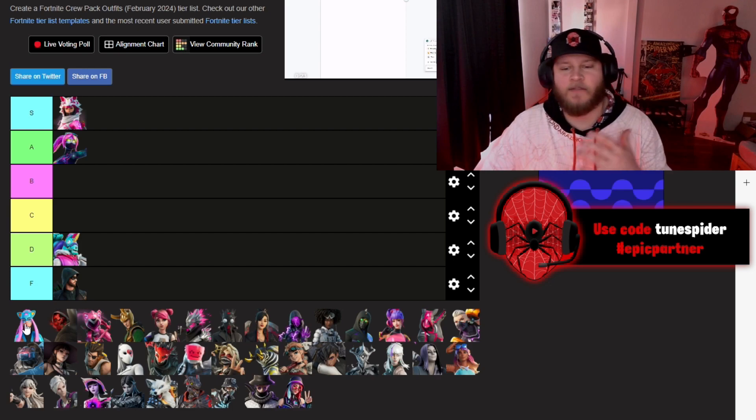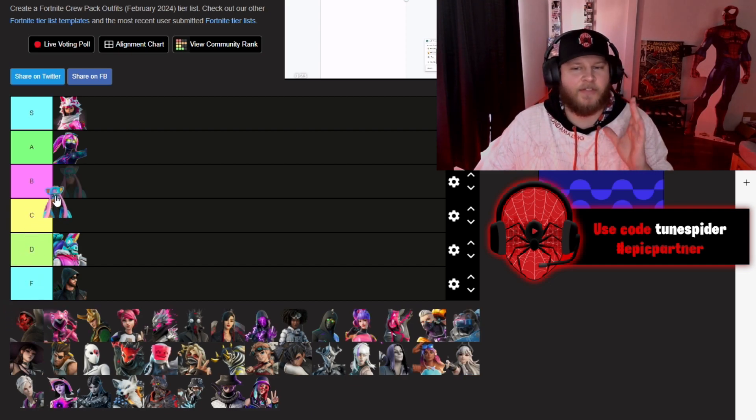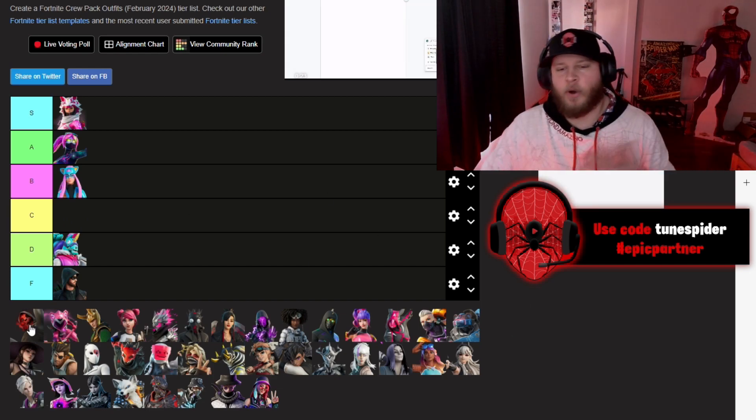Up next is Allie, and she's actually part of the Lynx family — I think she's like a cousin or something like that. This skin was alright. There's some things I like about it, like the suit, but I don't really care for the hair, so she's going to be going in B.